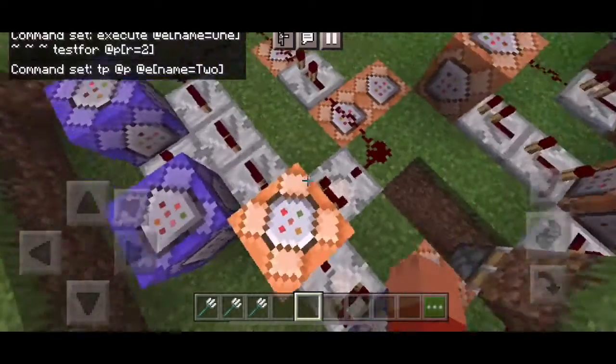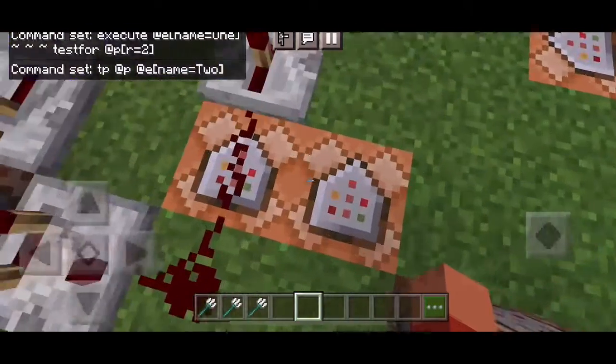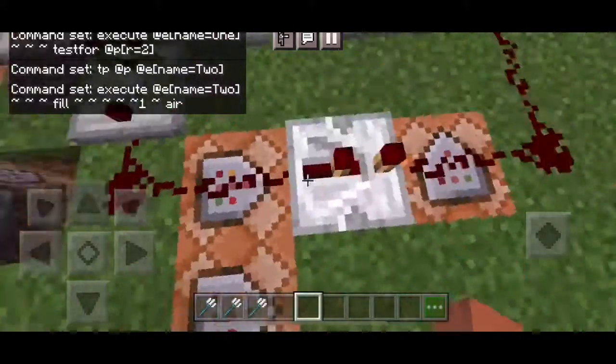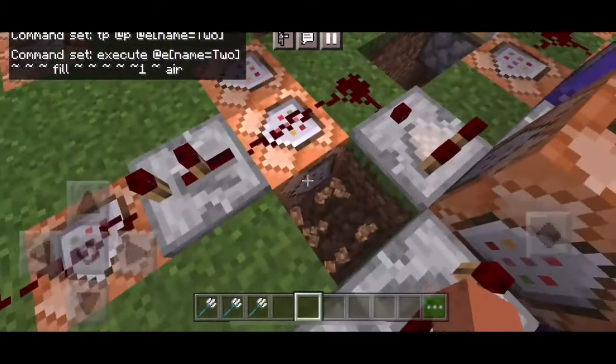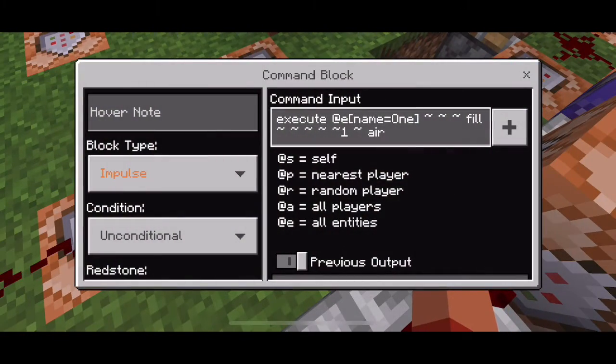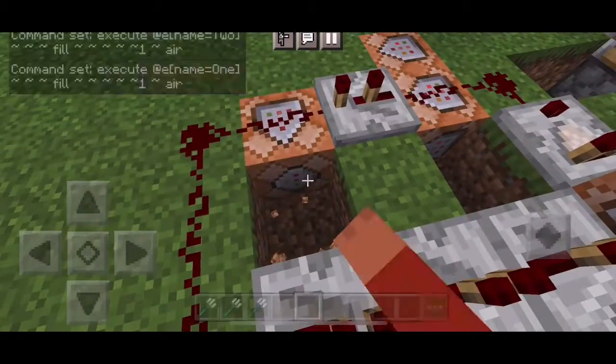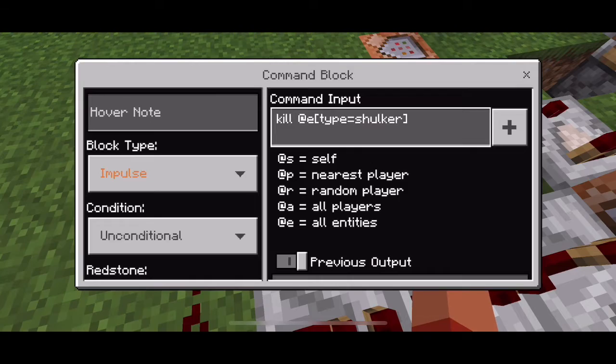Now this is actually the detection area. That command block I just showed you — both command blocks — are to detect me and teleport me to the second shulker. And if that happens, it'll fill the portals with air, it'll delete the portals, as you can see by these command blocks, and it will kill all of the shulkers.